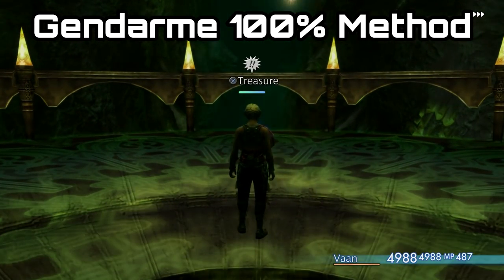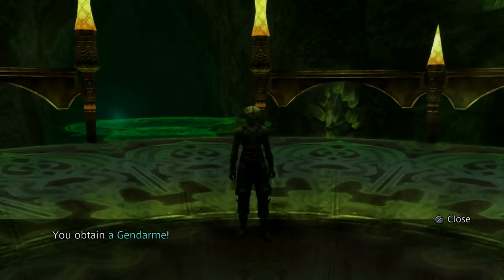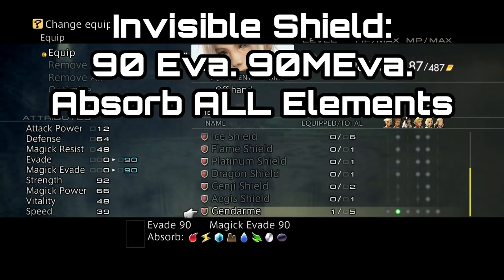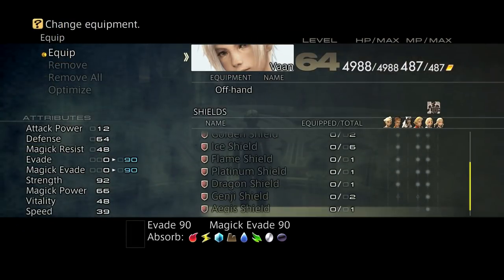G'day guys, Lemon Eating Cow here and today I am back with another Final Fantasy XII: The Zodiac Age guide. This time I'm going to be showing you where to get the Gendarme, which is an invisible, brokenly, exploitively, amazingly omnipotent shield in the game.